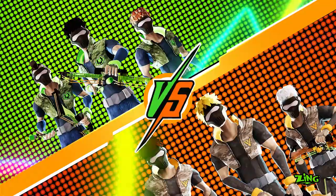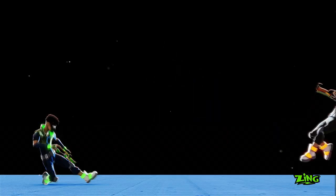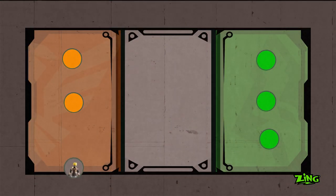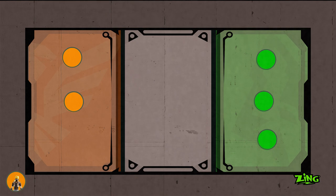Each player begins with ten arrows. The game starts when players enter their zone from their spawning spot to shoot at their opponents. Hitting one player gets one point.